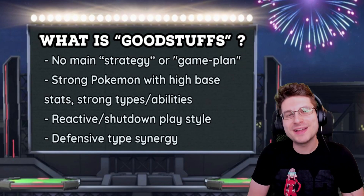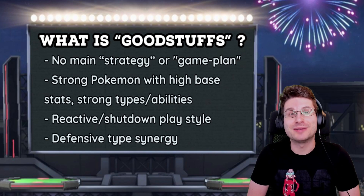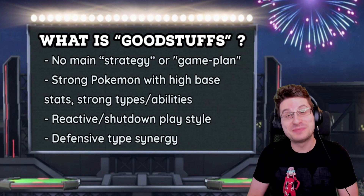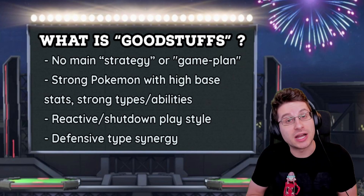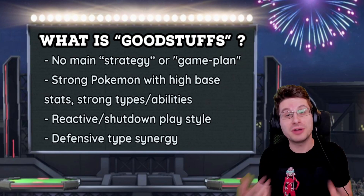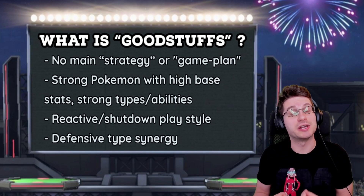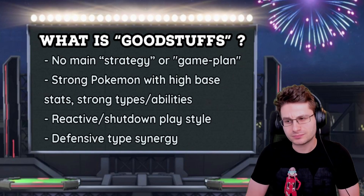First off, what is Good Stuffs? Good Stuffs, or Standard as it's been called, is definitely the most tried and true team composition since the beginning of competitive doubles Pokemon. Good Stuffs is an archetype that will always be viable as long as there are good Pokemon in the game. People might look at a Good Stuffs team and think there is no main strategy — no direct game plan like getting up trick room or keeping rain up — and they'd be right. It relies on strong Pokemon with very high base stat totals or amazing typing and abilities to carry it.